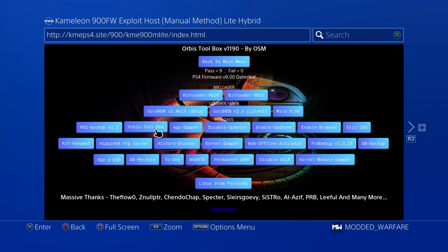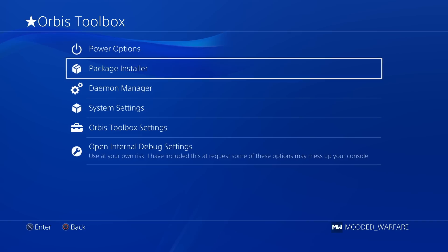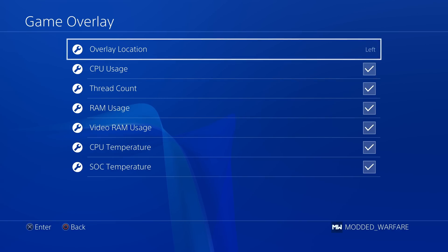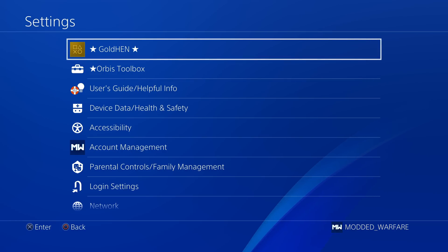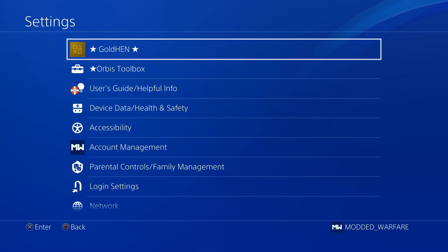Compatibility has been improved with the Orbis toolbox payload by OSM. Normally on previous versions of GoldHen, if you ran the Orbis toolbox — which adds a new option into the PS4 settings called Orbis toolbox — and you enabled things like the debug overlay or the game overlay with GoldHen running at the same time, it would cause a crash because they would conflict with each other. That's because OSM discovered how to add these additional menus into the PS4 menus, and he gave that code to Sistro, which is how we have the GoldHen menu integrated into the PS4 home screen. So they would conflict when both running at the same time.